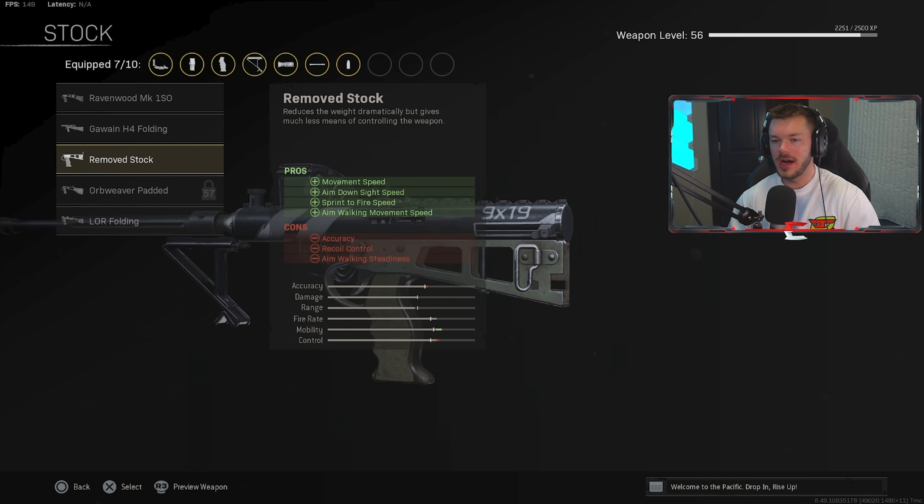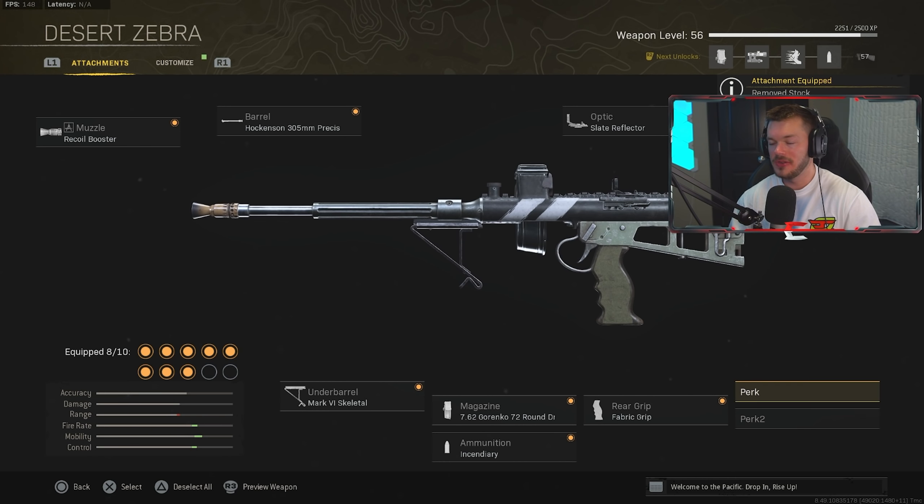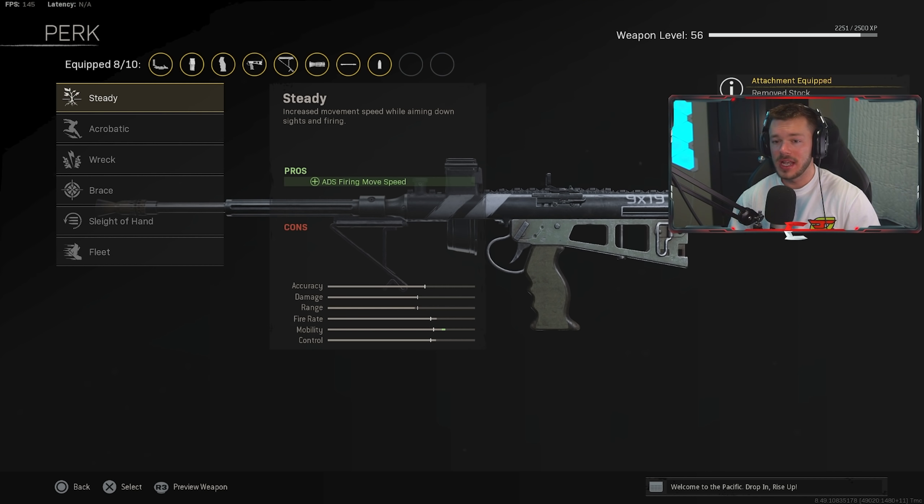In the stock section, we're throwing on the Remove Stock for increased movement speed, aim-down-sights move speed, sprint-to-fire speed, and aim walking movement speed. This is a really good option that makes the Owen Gun better for close quarters engagements — super agile and super mobile.